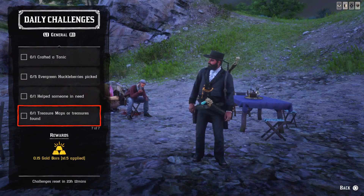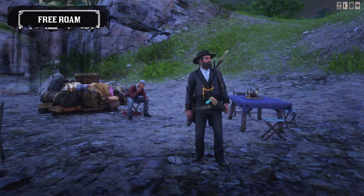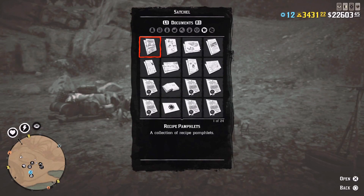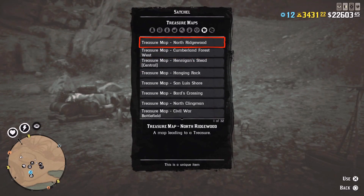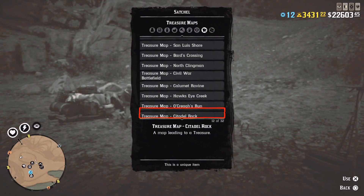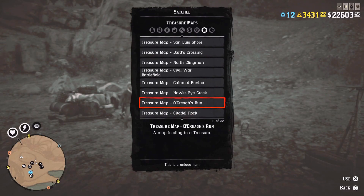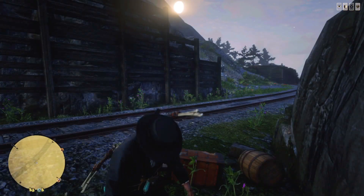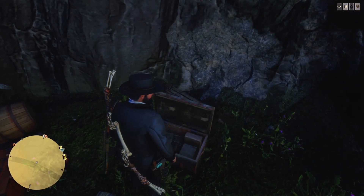Next one is one treasure map or treasure found. For that you have to open the treasure map, or find the treasure map by using the NPC with the treasure map, and you can find it in the documents. Open any treasure map if you've got them, check your post office as well — maybe you have some stash over there. I'll open this one up and pick up the treasure.